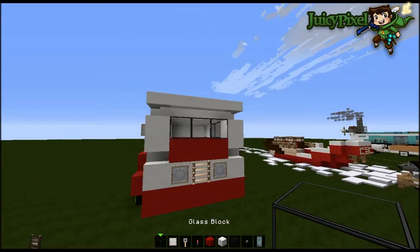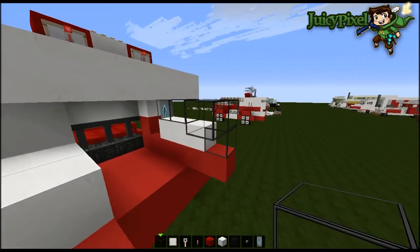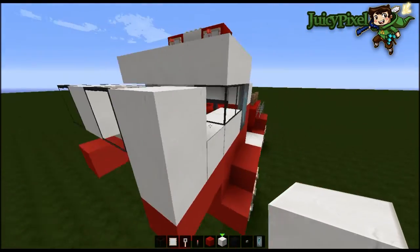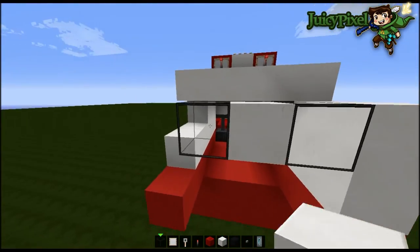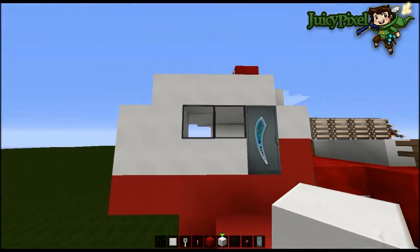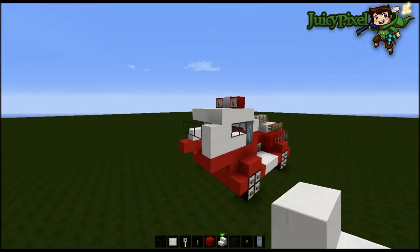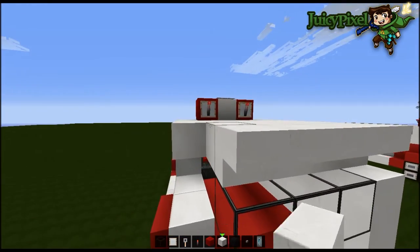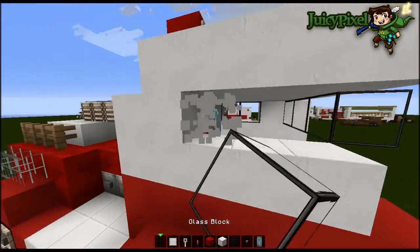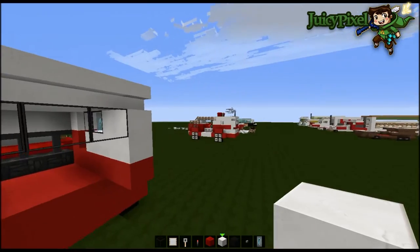Let's get some glass for windows. The front here I've got a three-wide window. You can have a window like that if you wish, one here and one here with the space in between, but I'm going to pull all the way forwards like so. We've got a window here which is quite nice too. Then get some stairs and put these upside down on top of the glass like so. That's looking pretty nice - let's grab some more glass and duplicate that window on the other side too.